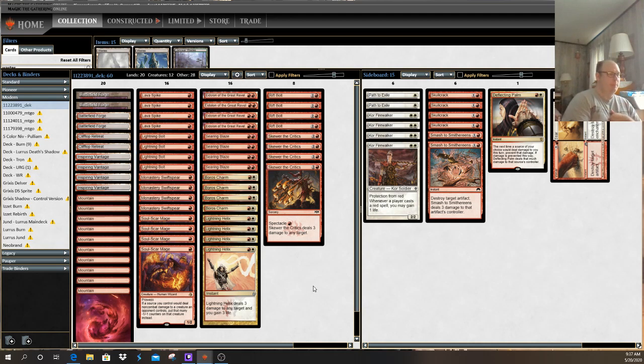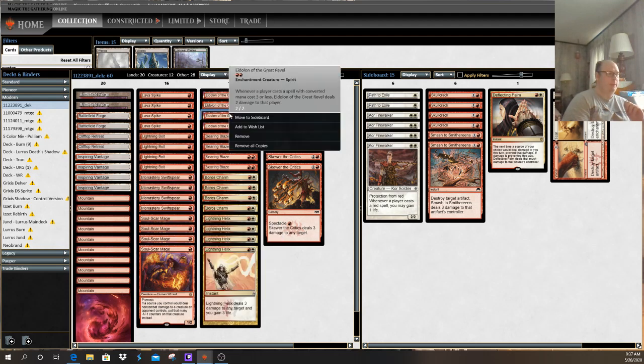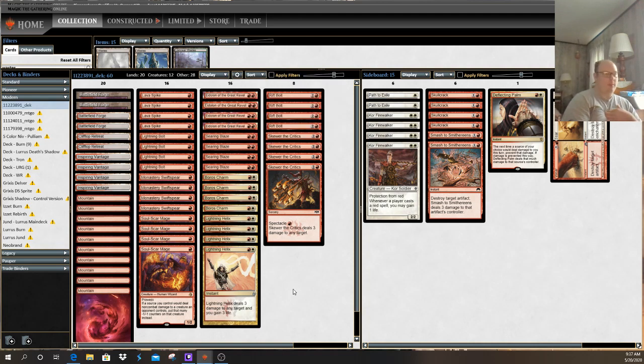What makes Burn unique over other aggressive decks is the fact that it has this two-fold attack process of both creatures and spells to get your opponent dead. Ideally you want to play a one-drop creature — either Monastery Swift Spear or Soul Scar Mage on turn one — and then follow it up with either Eidolon of the Great Rebel or a flurry of spells to just get your opponent dead.